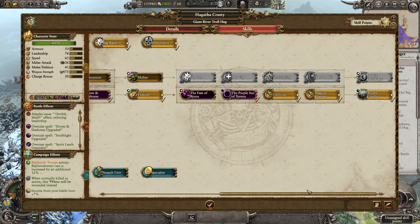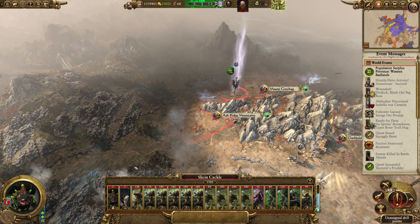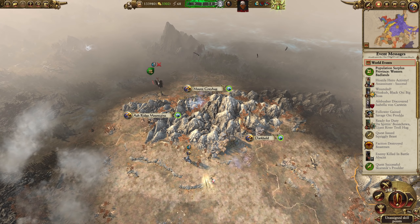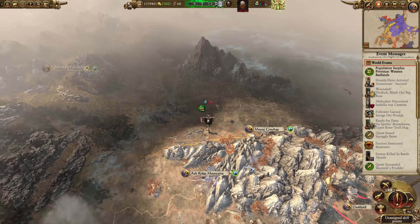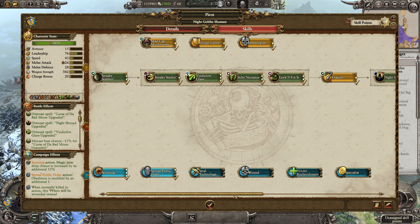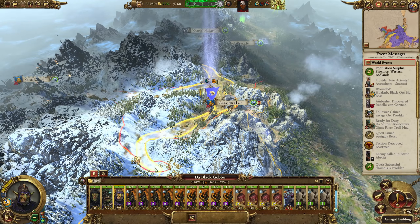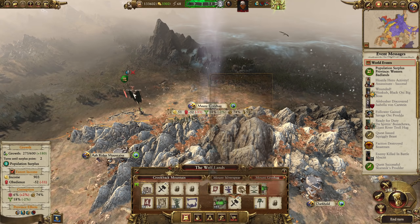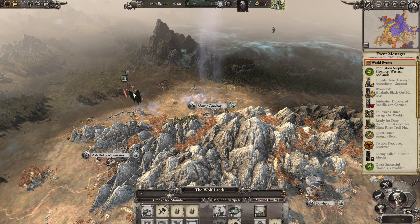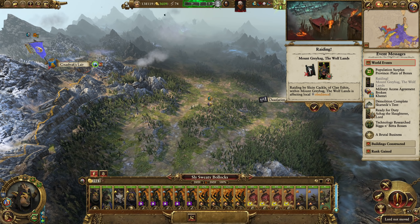I'm not sure that's going to be enough to stop. Actually, having said that, the level one defences do give us a load of stuff. And these guys — they're only decent units: the Gutter Runners and the Death Glow Bombardiers, the rest of it's trash. So I think as long as we've got level one defences everywhere, we can probably hold them off. No problem there. Hagatha Krusty, you can do that — spread public order. We'll leave that, because otherwise I'll just sack it again.